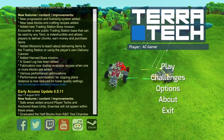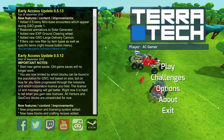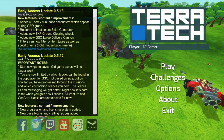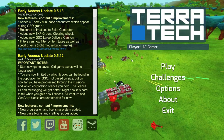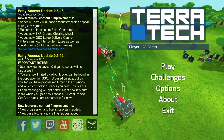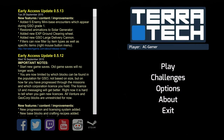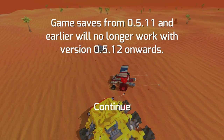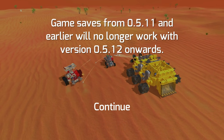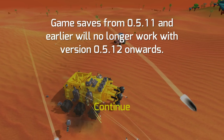Added harvester boss mission. A quest log has been added, which is kind of cool because we never really had quests to begin with. Fabricators now display available recipes when one or more blocks are added. Various performance optimizations — maybe a little bit less lag when it comes to multiple blocks being on screen. Save games from 0.5.11 and earlier will no longer work with version 0.5.12 onwards, so you don't even have a choice.